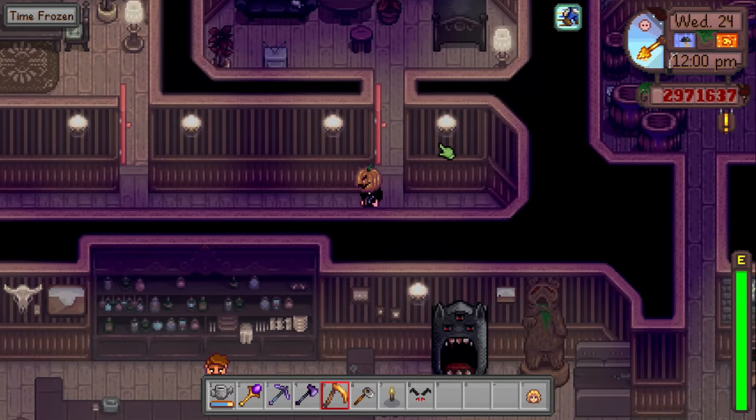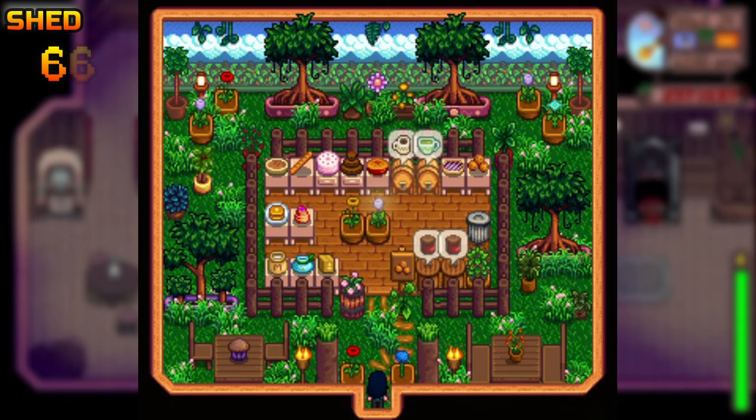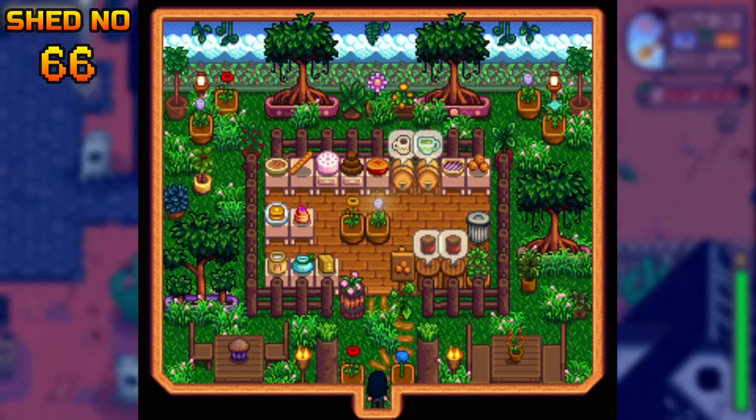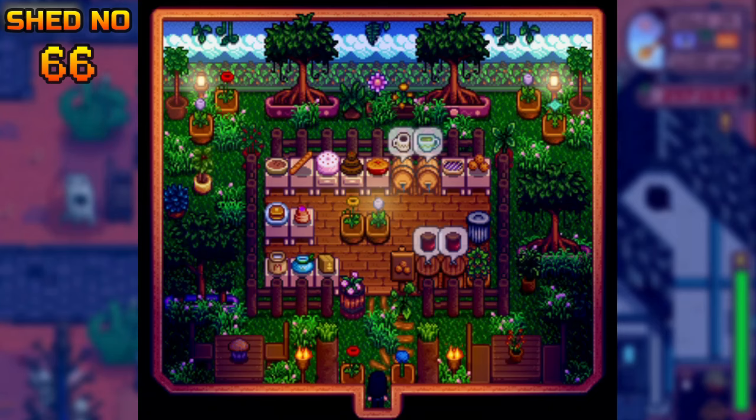Are you fond of baking in real life? Then this one is for you: the Spring Bake Sale. Set this up once every year and I'm sure the villagers of Pelican Town will love your cakes — and you'll be rich in no time. As you can see, this one has a lot of flowers going on, giving that spring feel.